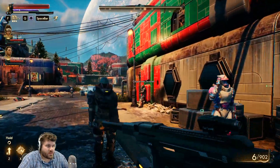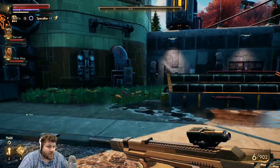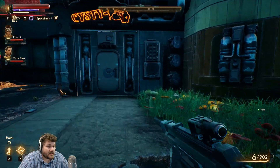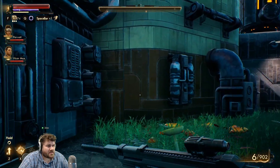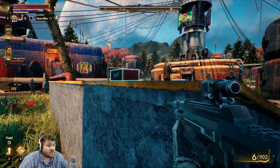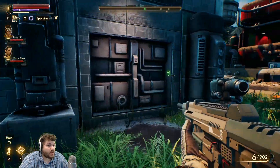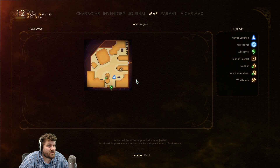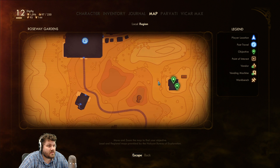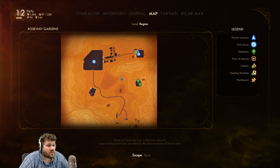Hello everyone, welcome back to another Outer Worlds video. We left off exploring this town, and we need to go get this guy his schematics. There's no door into this one - it doesn't quite look like it. It's just random ammo laying around, which is kind of odd. The schematics are already outside.